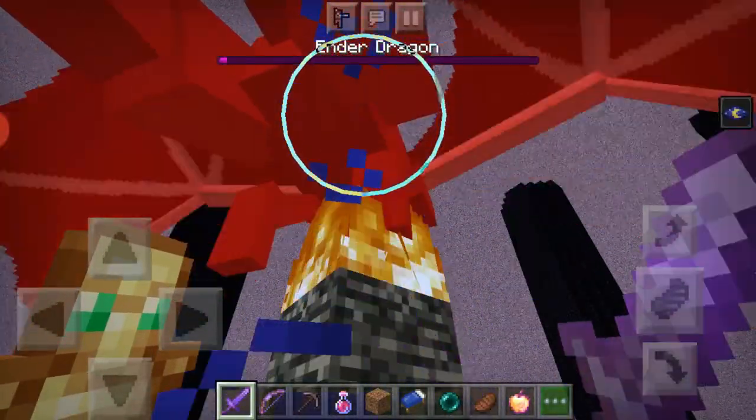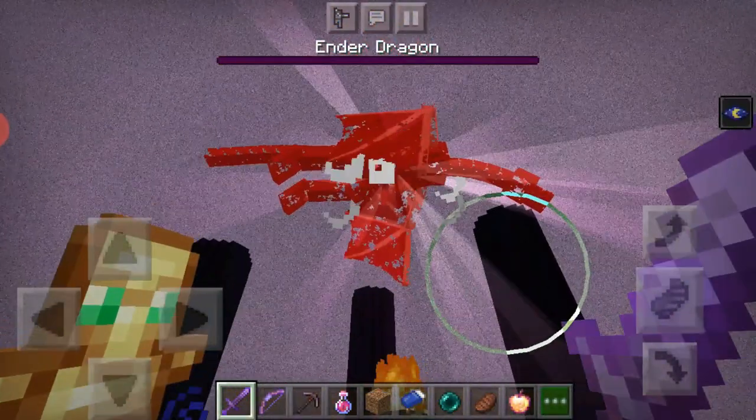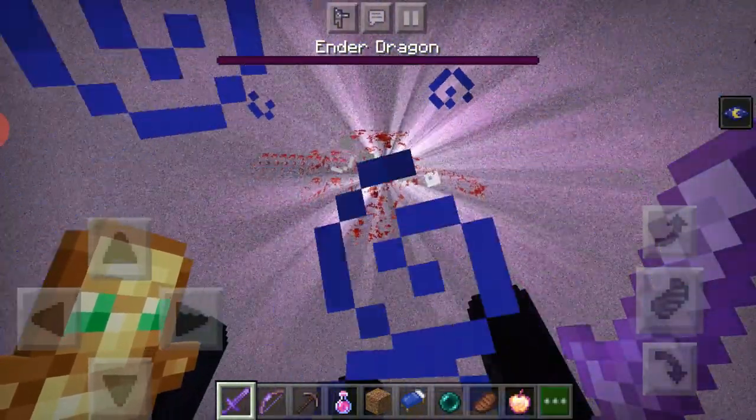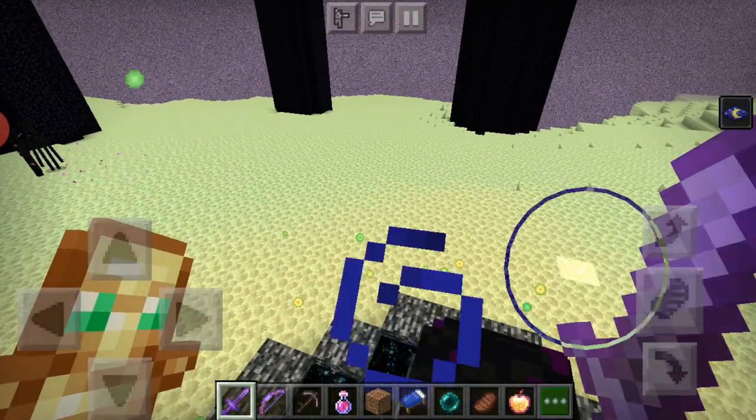I wouldn't suggest landing your last shot right on the portal, because you don't want all the XP to fall in. That's how it looks when the ender dragon dies — he just bursts out and drops a lot of XP.